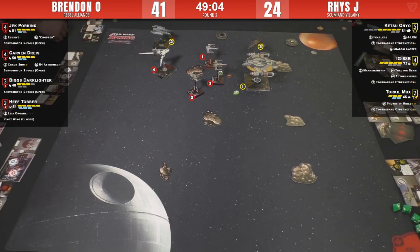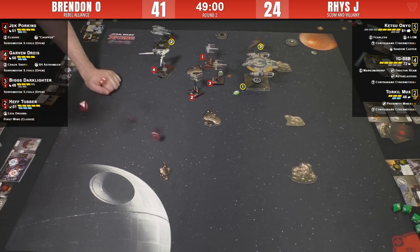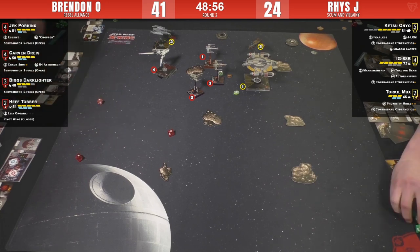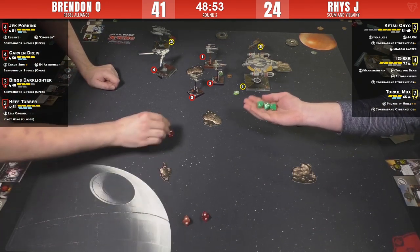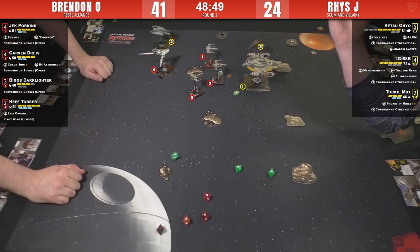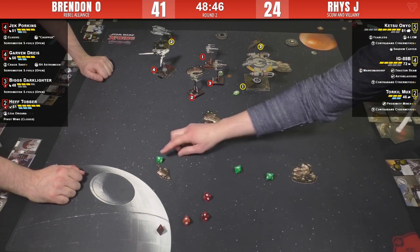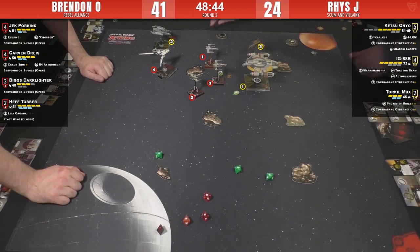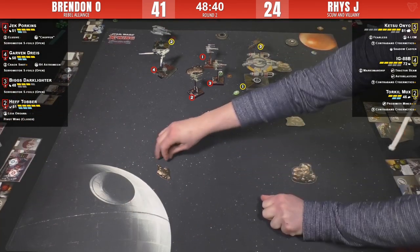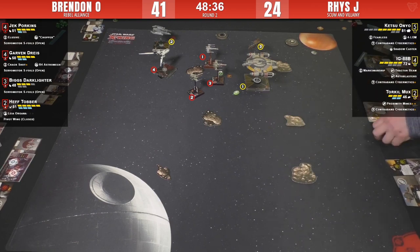Hef does a little more work on IG - looks like two hits and a crit. Reese is hanging on to those calculates for that occasion - good thing he held on. Calculate to deny damage - nothing gets through. Good thing Reese held off otherwise he would have been eating a crit with his shields gone.